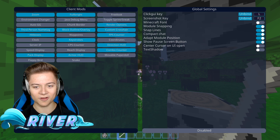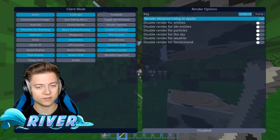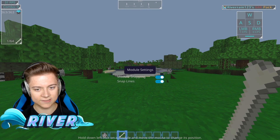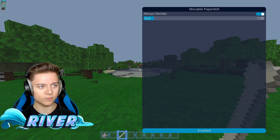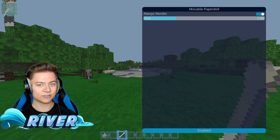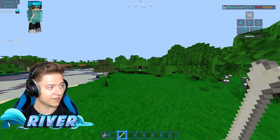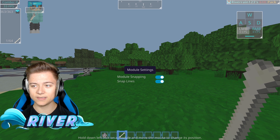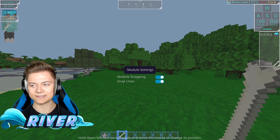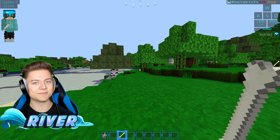I need to turn off my render distance settings because it's making me lag a ton. I might need to restart my game. We only have one more thing left — the movable paper doll. I like this because you can make the paper doll pretty huge. I'll make mine that big and move it right here. That's going to be what I actually use. I'm going to restart my game to keep my FPS back, and without further ado I'll meet you guys in the Hive MC for Skywars.